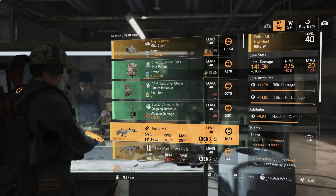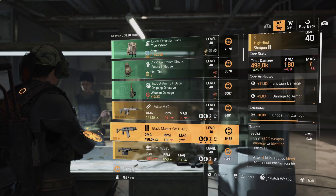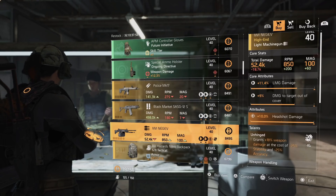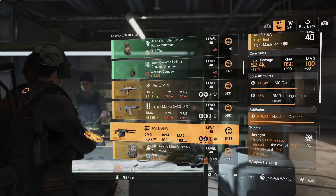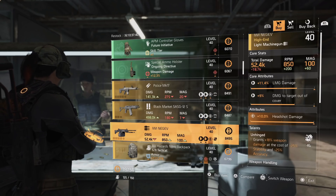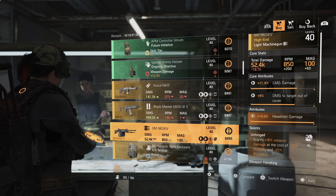Everything else here includes a Police MK-17 with rifle damage, critical damage, and headshot damage with Sadist; a Black Market SASG with shocker damage, damage to armor, critical damage, and Sadist; and an IWI with 10% headshot damage, Unhinged, damage to targets out of cover, and LMG damage. You can max out the LMG damage, optimize the damage to targets out of cover, and even pull the headshot damage for your recalibration library.